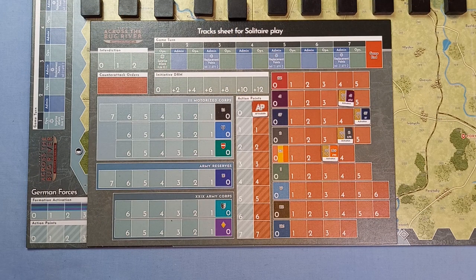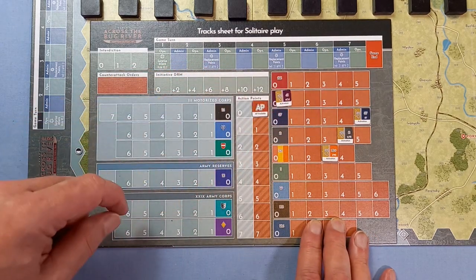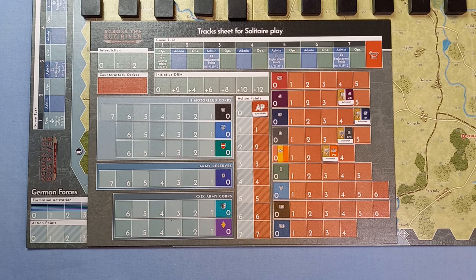Here's the tracks sheet for solitaire play. Most maps have tracks on opposite sides for each player, but for solitaire they're all contained on this one player aid. Here are the formations involved in this scenario. The scenario tells you which number to place each formation activation marker on. As each formation gets activated we move that down, and when it reaches zero they can't do anything else and will pass. For the next turn, we generate how many activations they'll have.